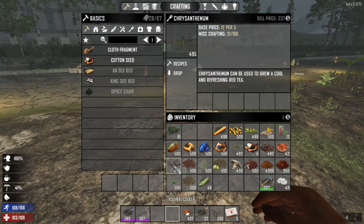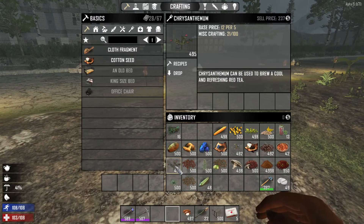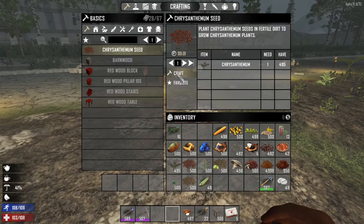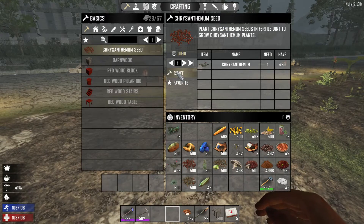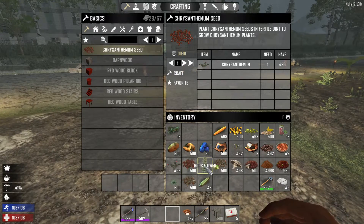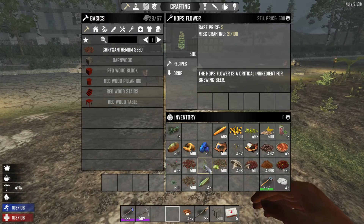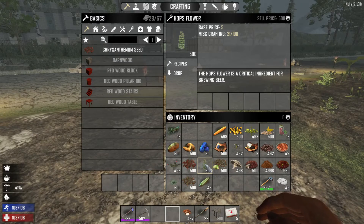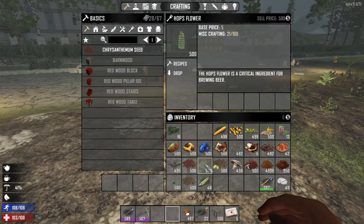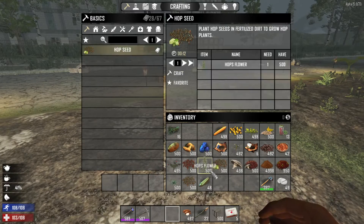New to Alpha 15, you can make chrysanthemum seeds. Just click on the chrysanthemum in your inventory, then click on chrysanthemum seed and then you can craft it. We also have hops flower, which is a totally new plant that allows you to make beer — also covered in the chemistry station tutorial. You click on the hops flower, then click recipes and hop seed to make the hop seed.